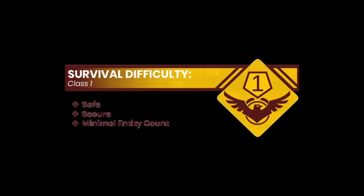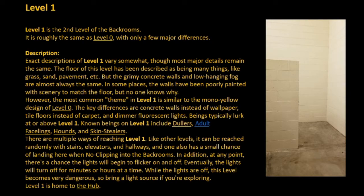Level 1. Survival Difficulty Class 1, Safe, Secure, Minimal Entity Count. Level 1 is the second level of the backrooms. It is roughly the same as Level 0, with only a few major differences.